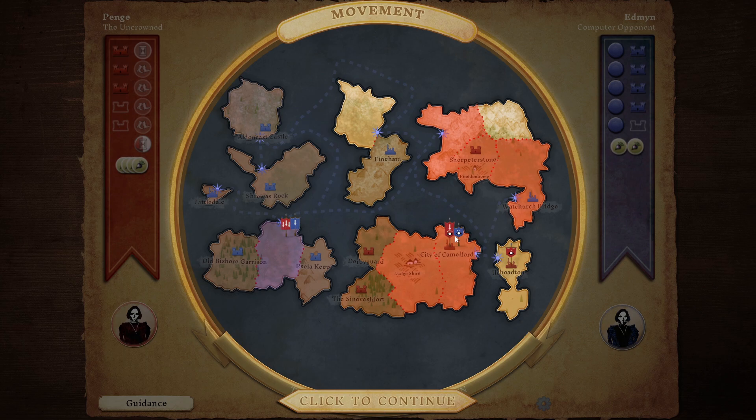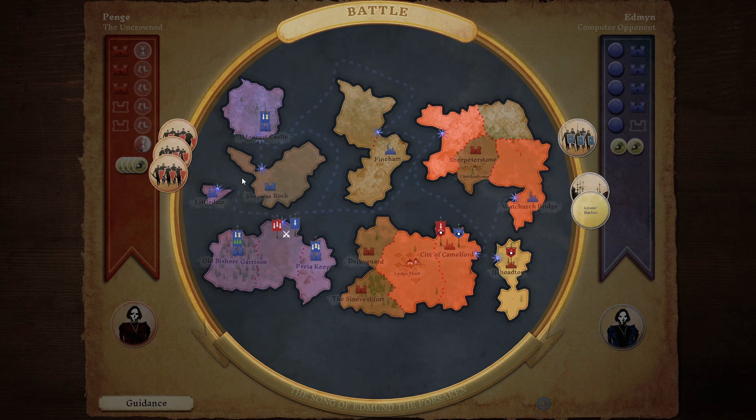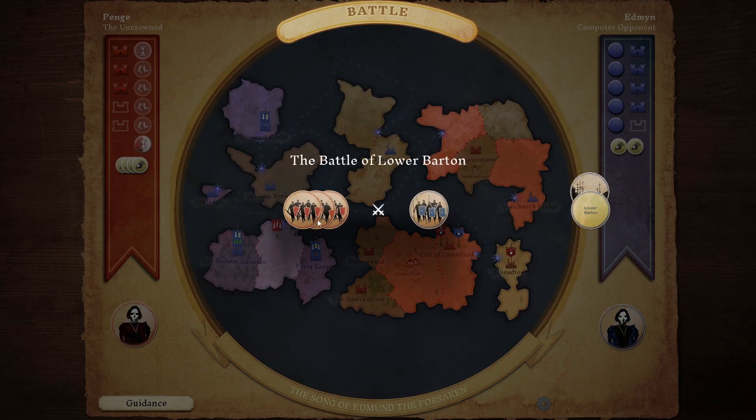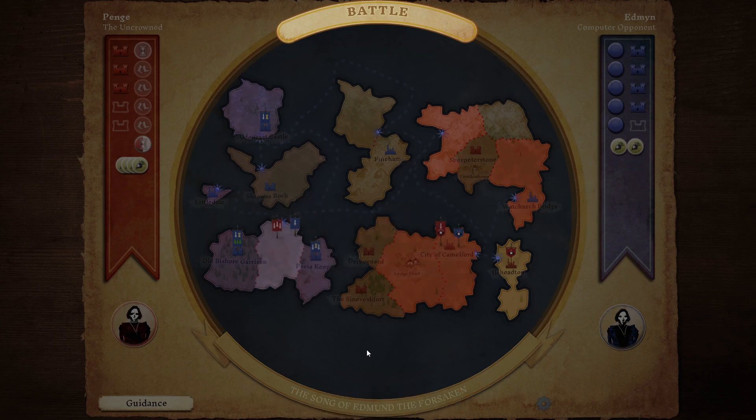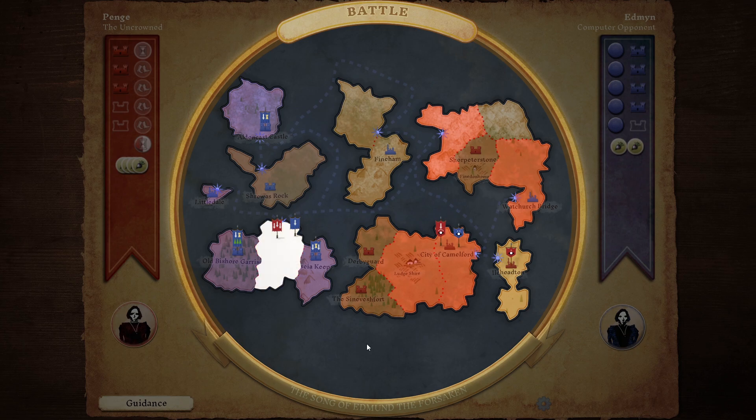We're going to murder their other spy. Here comes a fight! The Battle of Lower Barton - we've got three swords against their one. Our larger force won the day, so that was nice and simple, pretty straightforward. That territory becomes ours.